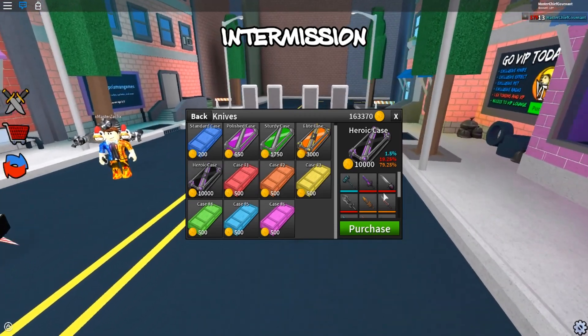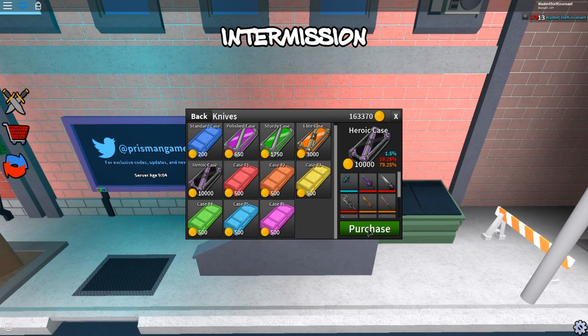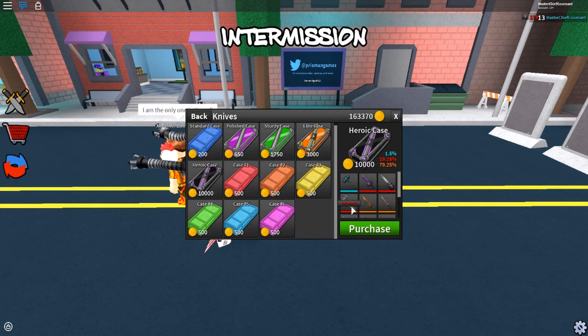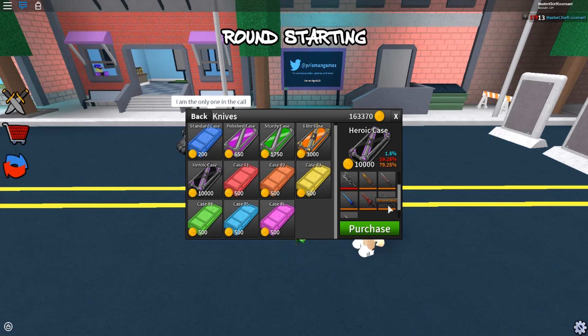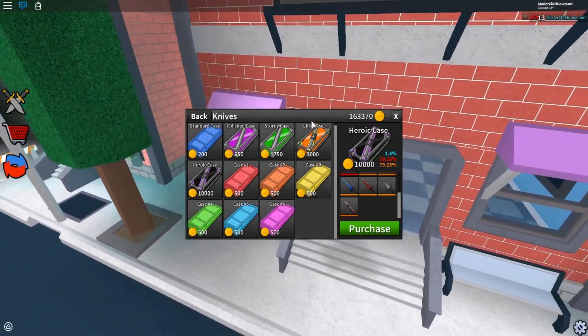There's also a new case — the Heroic Case — it's 10,000 coins per purchase. It has the Legend Hammer, the Wrath, the Cosmic Eye, Behemoth, the Flame Brand, the Hunter, Epic Blue, Epic Red, Ancient Steel, and a Fury. Yeah, Fury.